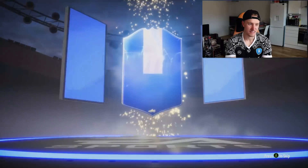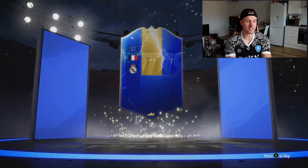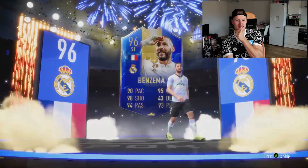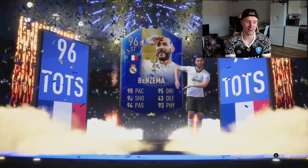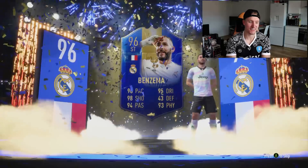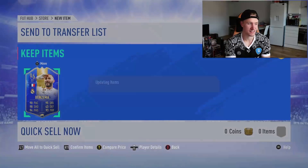Blue is the colour, French is the flag. Benzema! Di Maria's just been dethroned. He definitely would have been dethroned if we got Mbappé, but Benzema is a very nice pull as well. What a card. We've seen it so much throughout Team of the Season, but that is our best pull of the video so far. 96 Benzema. Yes, please!